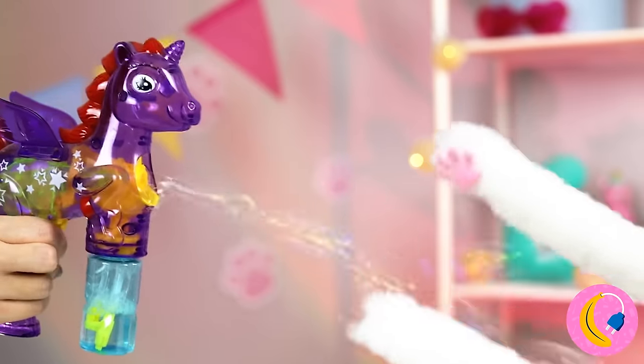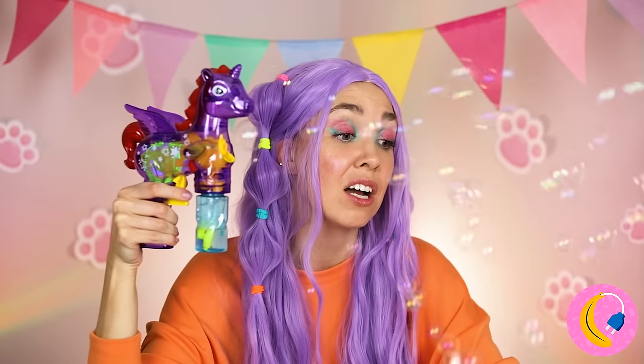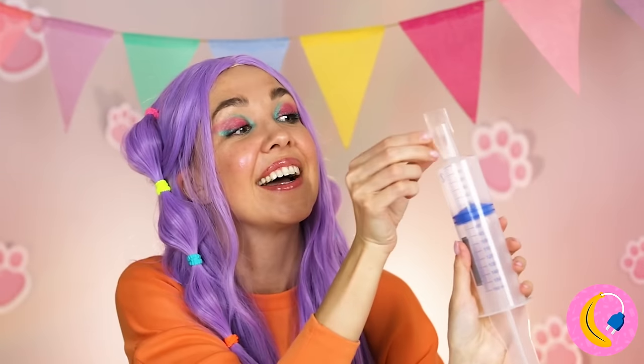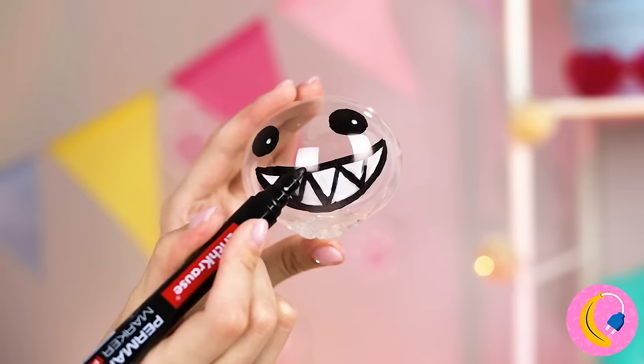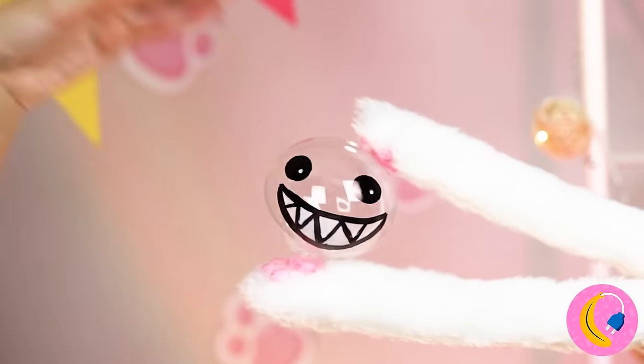It's too bad unicorn bubbles didn't last longer. If unicorn bubbles don't last, we'll use something even more magical - nano tape. You can even draw a little face on it. Don't worry, this bubble looks tough.